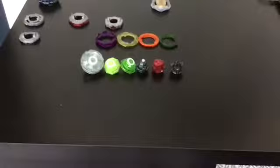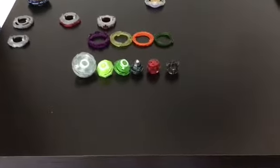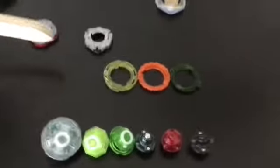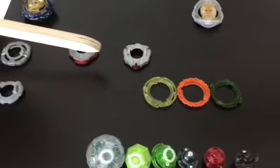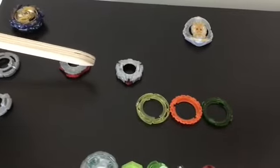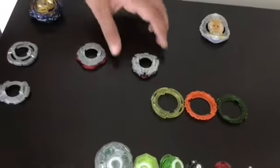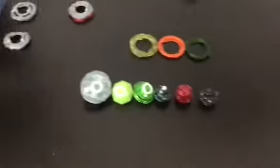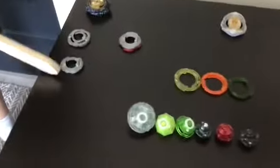Next we have the frames — Expand and Wall. Wall has a downward shape so it scrapes, and on a defense type we want nothing that scrapes, so we're not going to be using the Wall frame. Next we have the Blitz disc, which is good for attack and stamina, but on a defense type it just won't serve any purpose. It's still a good disc, but just not on a defense type.